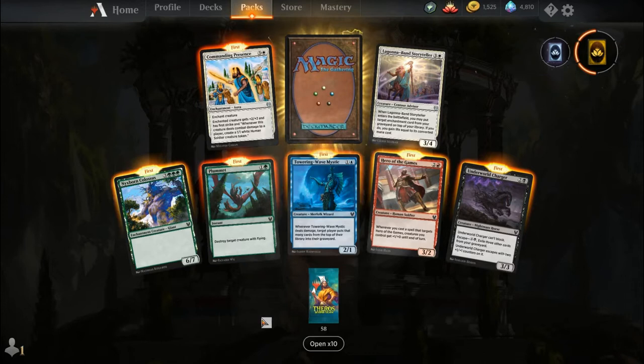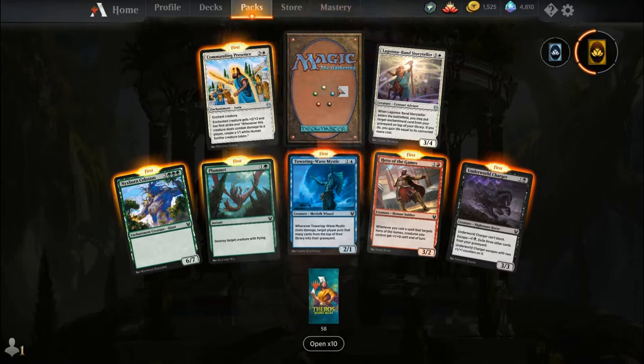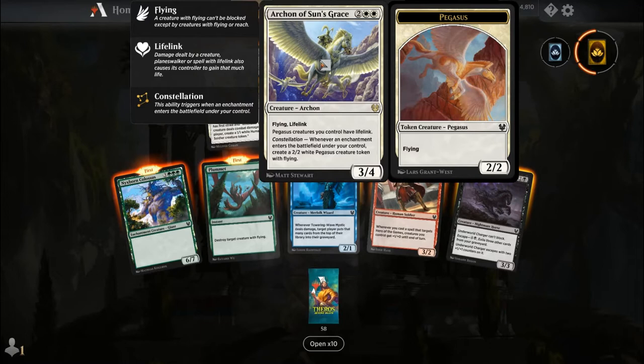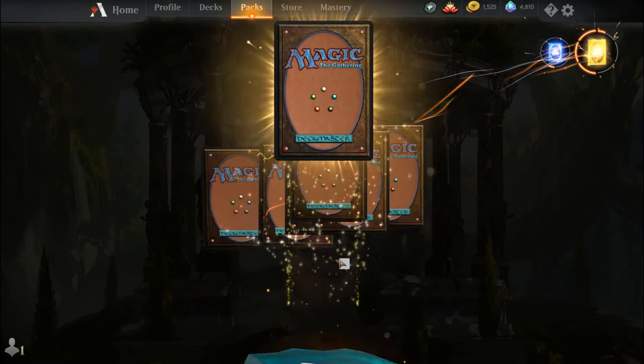Nyxborn Colossus, Plummet, Taring Wave Mystic, Hero of the Games, Underworld Charger, Commanding Presence, Laguna Band Storyteller, and our rare is Archon of Sun's Grace. For two and two white you get a creature Archon with Flying and Lifelink. Pegasus creatures you control have Lifelink. For the Constellation: whenever an enchantment enters the battlefield under your control, create a 2-2 white Pegasus creature token with flying. Might there be some mono-white Archon deck in Standard with the Archon from Eldraine? It might fit in the mono-white Heliod decks just fine.